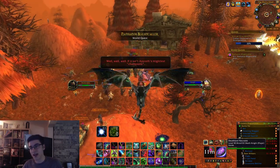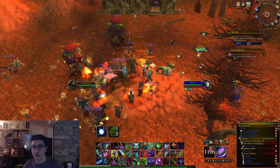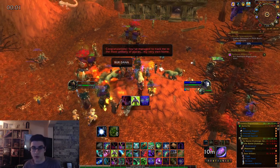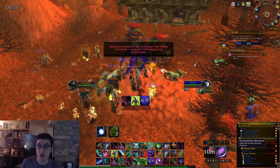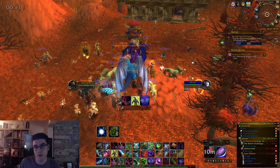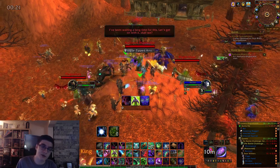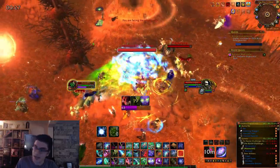That's really it — a short, sweet guide covering the different methods: earning Argent Commendations through dailies to buy item level 100 gear; rare spawns in Icecrown every 20 minutes, trackable via the skull on your map, dropping blue Scourge Stones and item level 110 loot; and killing Nathanos each week for item level 115 weapons, available for the two weeks this event is active.